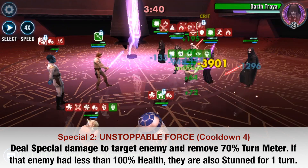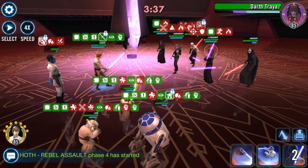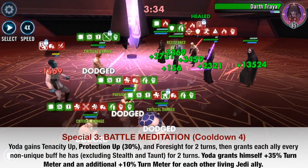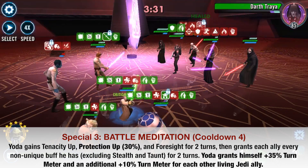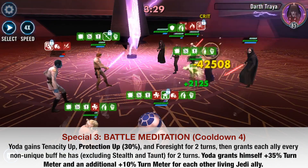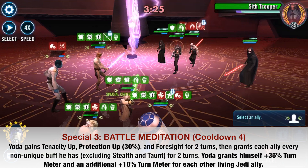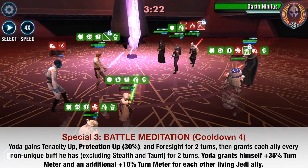Now let's take a look at the final special, Battle Meditation. Yoda will be gaining Protection Up 30% and spreading that to his allies, on top of Tenacity Up and Foresight if you zeta this ability. Yoda will also be granting himself a bunch of turn meter and bonus turn meter for each other living Jedi ally, so he'll be moving pretty quickly in battle.